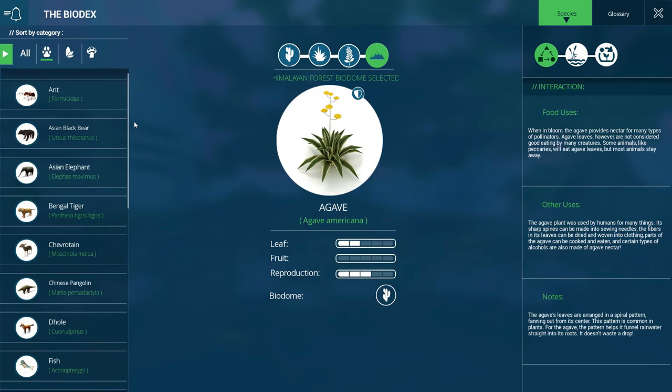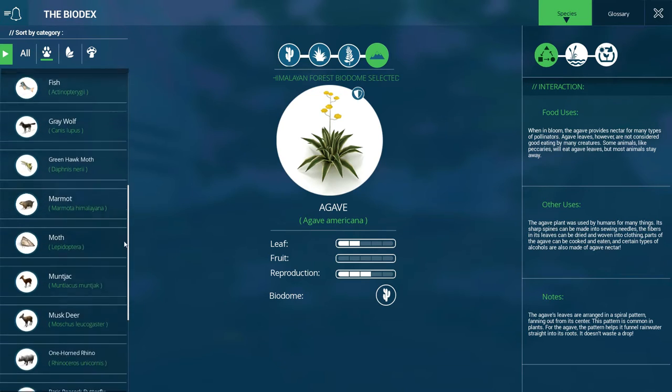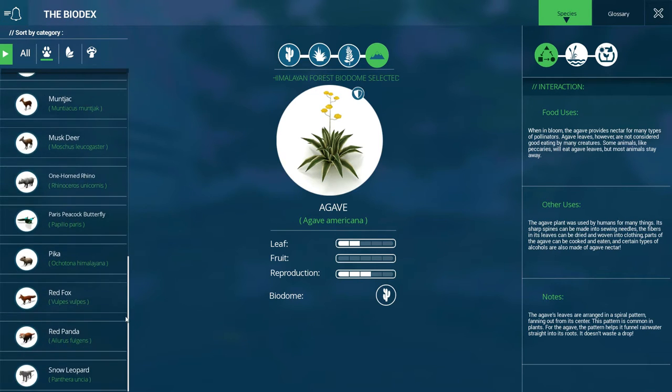Let's look at what animals are different. The black bear, Asian elephant, Bengal tiger - these are all new. Chevrotain, Chinese pangolin, Dhole, fish - we had fish. Gray wolf, green hawk moth, marmot - we had the moth. Moon jock, musk deer, one-horned rhino, peacock butterfly, pika, red fox, red panda, and snow leopard. I think we had red panda, and we might have had a type of leopard.